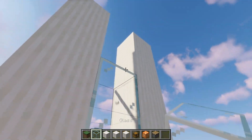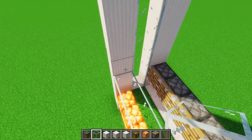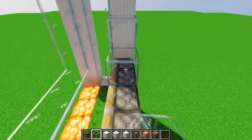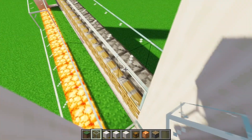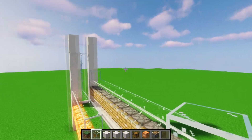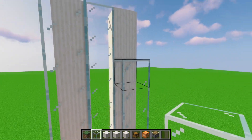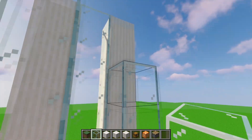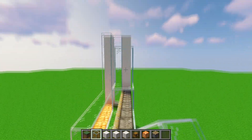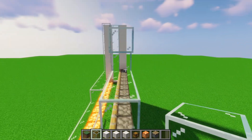Continue placing glass going up until you get to the second-to-last block — leave the last two blocks open at the top. You can go all the way up on the front and sides, but the back needs to leave two blocks spare because the hoppers will go in that space.